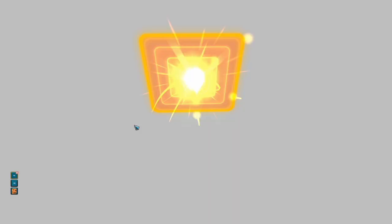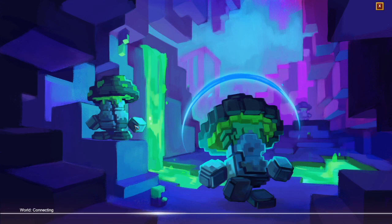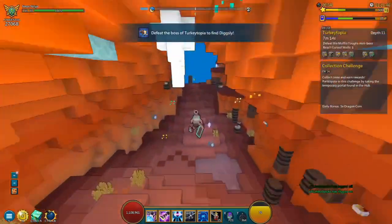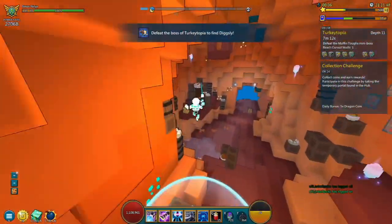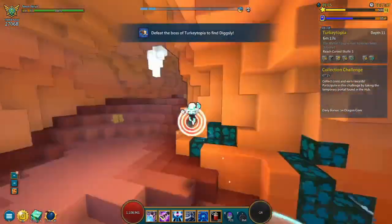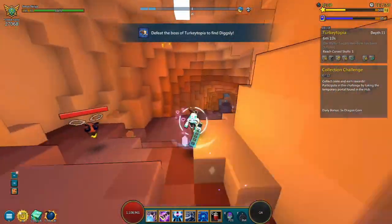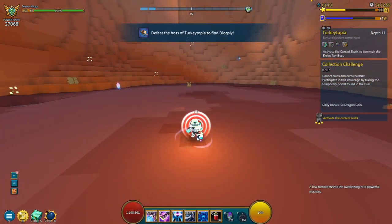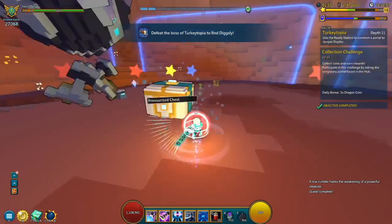I'm just going to solo it on my own. The way these depths work is that if you have a depth of, say, 11 on a class like Neon Ninja, the depth is calculated based on the private depth you can obtain when opening private portals. We've got this Muffin Tufts mini boss — that was rather simple. I've got 4.2k light on my Neon Ninja right now, so I'm definitely going to be shredding these dungeons. Let's kill this boss — and boom, done.